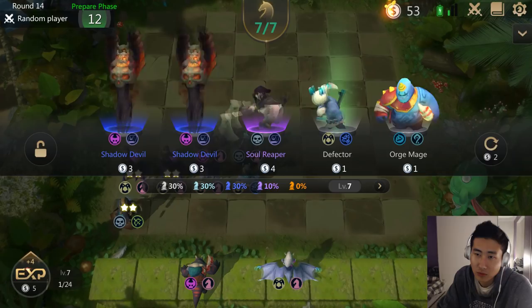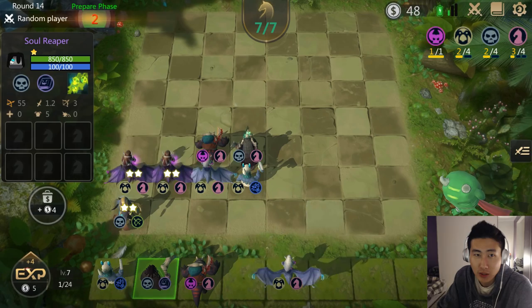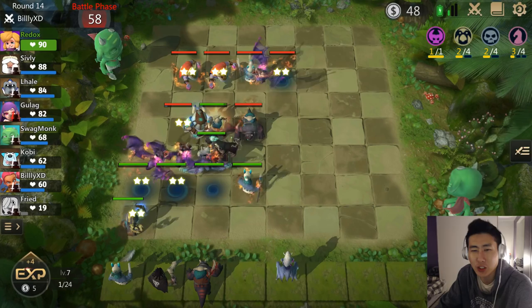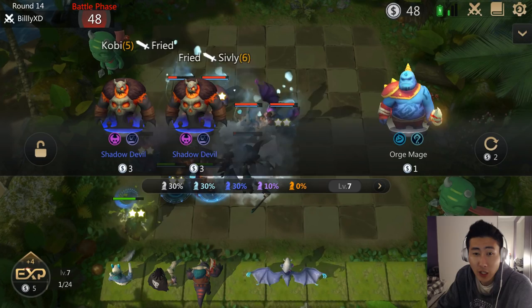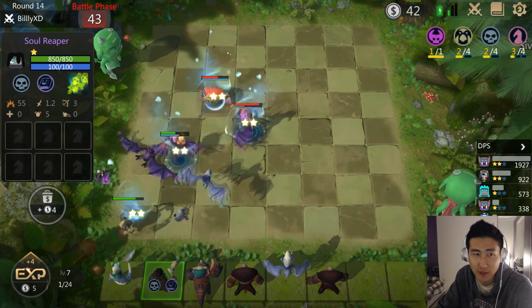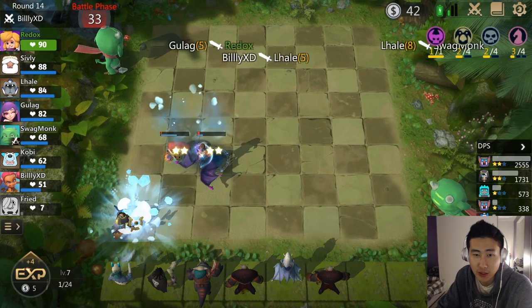I'll reroll — Soul Reaper! That is the third piece of the Gursus undead combo, so we are definitely buying that. I should replace this weak Frost Knight for the Soul Reaper. The Soul Reaper is an epic Gursus unit — pretty good. He goes well with the Gursus and well with the Shadow Devils. The reason the Shadow Devil and Soul Reaper go well together is they're both Warlock class — if you have three different Warlock units you get 15 life steal.